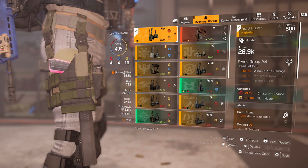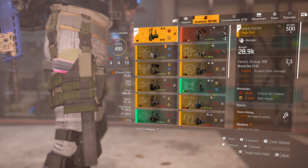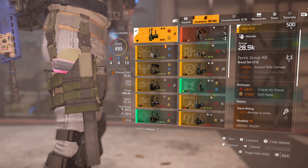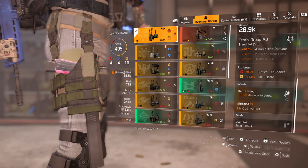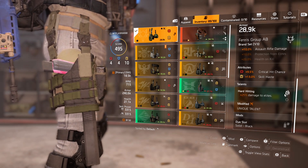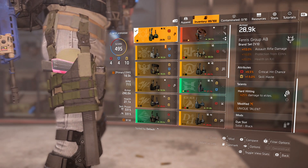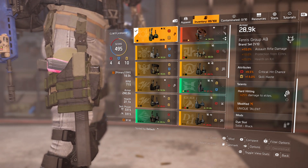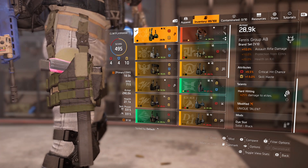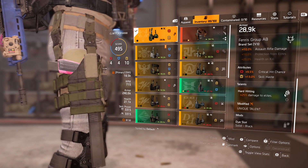The holster is a Fenris Group AB holster, giving 10% assault rifle damage. Attributes include 9.5% crit chance and 13% skill haste — ideally I'd like some health for tankiness, but I'll take the crit chance. The talent is Hard Hitting: 25% damage to elites. Combined with 40% DTE on the mask, that's 65% extra damage against yellow-bar NPCs. Stack damage to elites wherever you can — it's free damage.